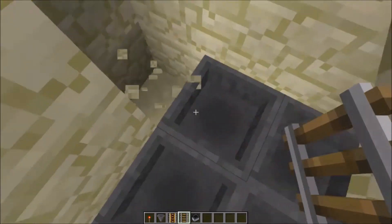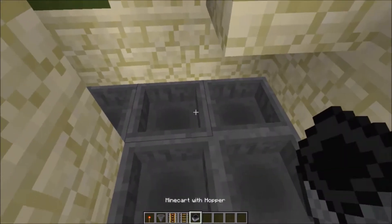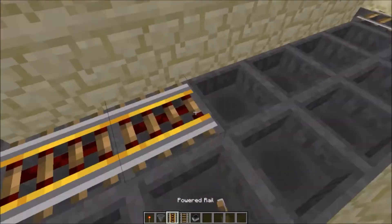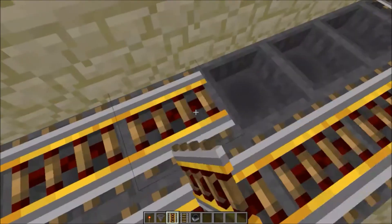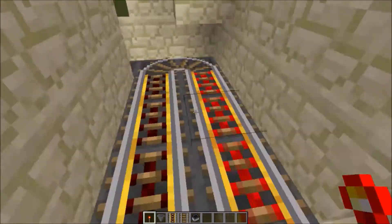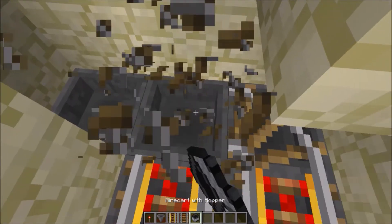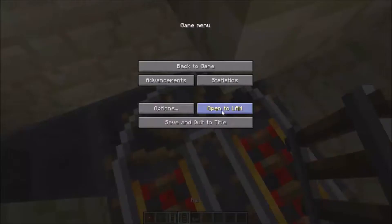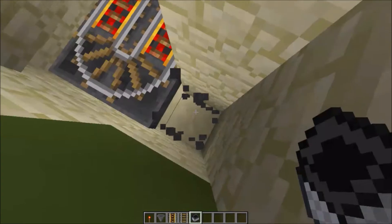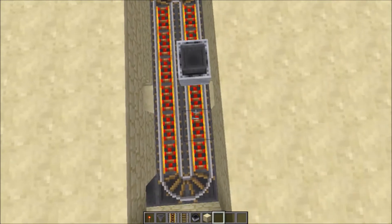Next, get one hopper here — we'll use it temporarily and remove it later. Put two rails all around, then powered rails all around like that. Take a redstone torch and place one over here and one over here. To set up your minecart with hopper, put the rail down, place your minecart with hopper, and it will start running around continuously.